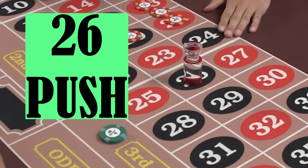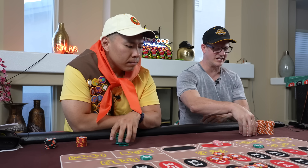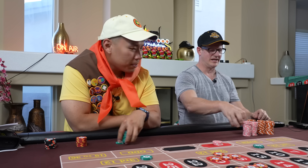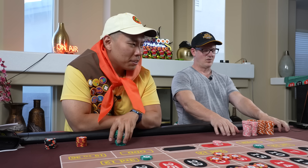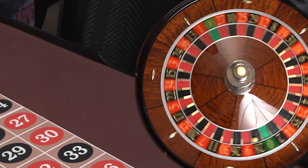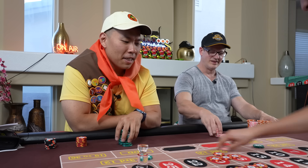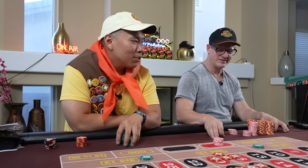That's three. Here's the fourth one — if I lose this, I've got to start doing $200. Yes, sir. This is what we live for. Gambler's fallacy. $200.